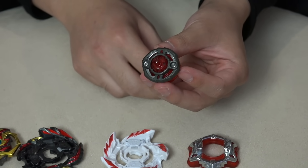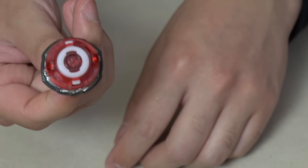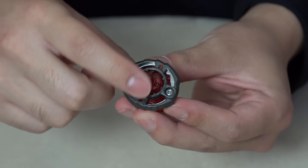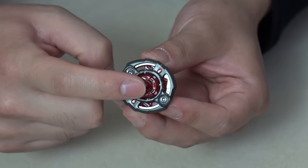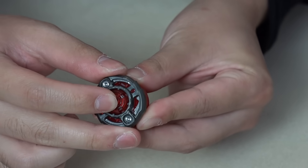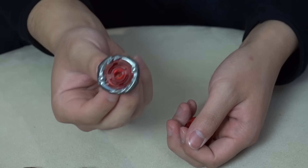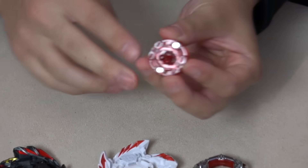The most interesting part is definitely the bullet driver. This can actually split apart and become its own separate bay in the stadium. When it's in one piece it has metal, making it one of the heavier drivers in the Gatinko system. The tip is mostly flat with a slight curve, so it'll move around the stadium decently but won't be the fastest. If you push it in until it clicks and give it a little twist, it comes apart — it's like a driver that can burst. That bottom piece with the metal becomes its own mini Beyblade.